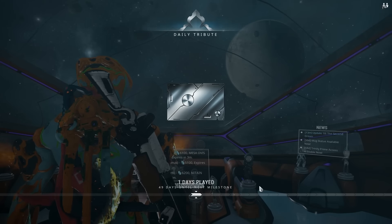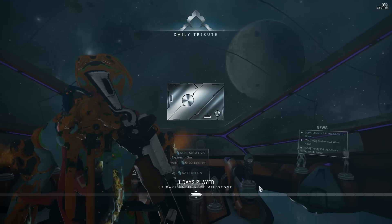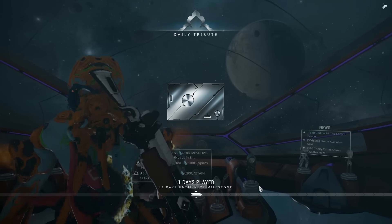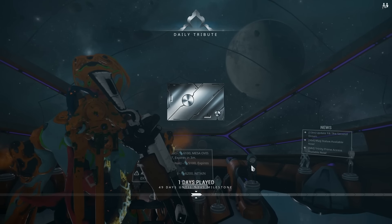A unique weapon has been added — the Azima. It's a machine pistol that packs a deadly surprise. It's the Day 100 login reward exclusive, so it's going to be 100 days before anybody should have their hands on that.